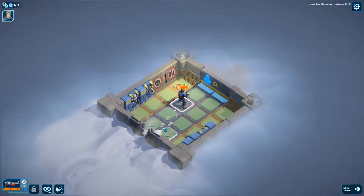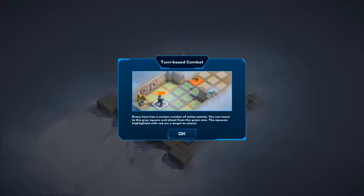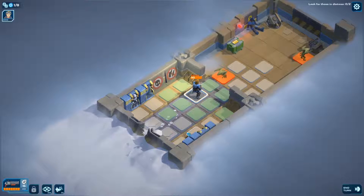When you first load into Spaceland, you're greeted with a grid to move around on, a character with action points, and a standard turn-based combat setup. You're dropped right into a tutorial level where you have to shoot some aliens in the face, gather some loot, and scoot right on out of there.